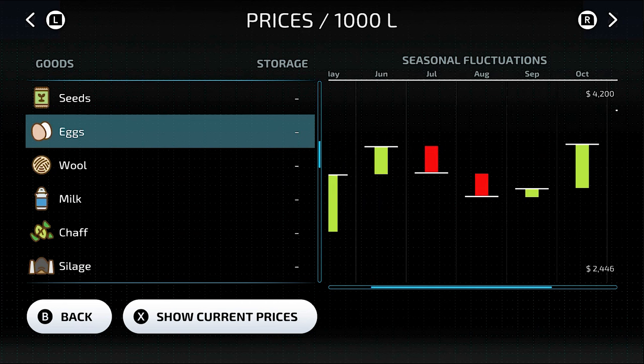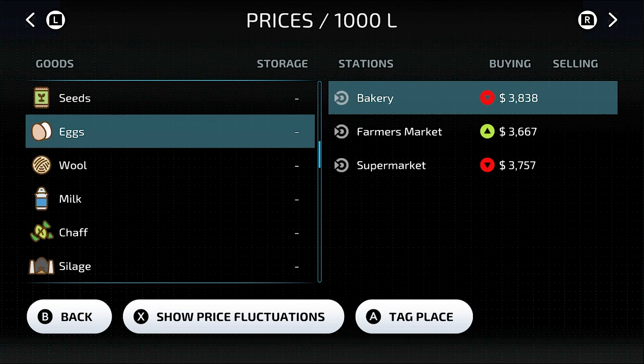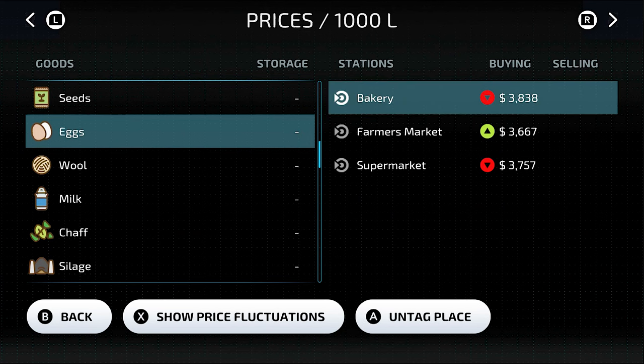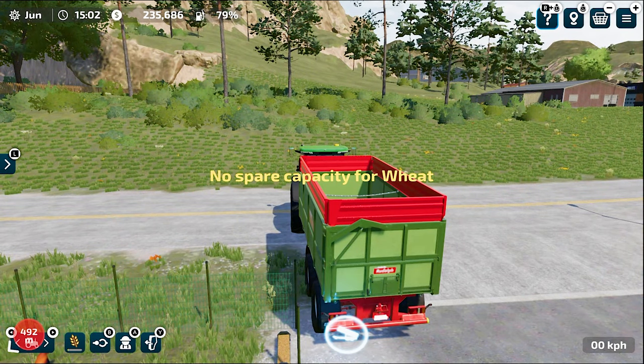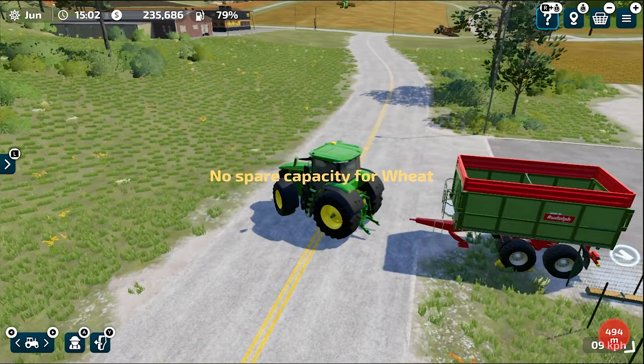This shows the price fluctuations of eggs. Once you have made some pellets of eggs you can sell them, or you can wait for the maximum price for the season to get the best return.